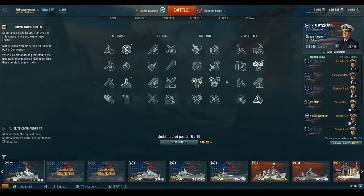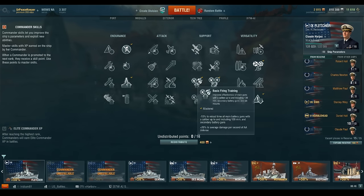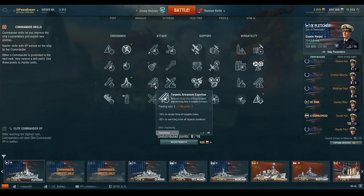That's the anti-aircraft build. The next one is a balanced build, and this is the build that I personally am running. It starts with Preventative Maintenance, then Last Stand, then Superintendent, then Concealment Expert, then Basic Firing Training, then Survivability Expert - which gives you 350 HP per tier, so at tier 10 that's 3,500 HP, a fairly decent chunk of hit points. Then for the last three-point skill, I'm going to take Torpedo Armament Expertise, which gives a healthy balance of torpedo reload reduction as well as main battery reload reduction - a little less focused on guns and a bit more focused on torpedoes.